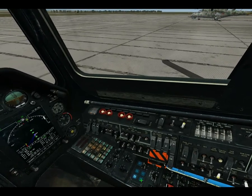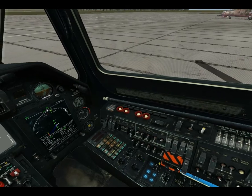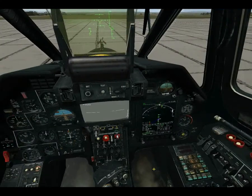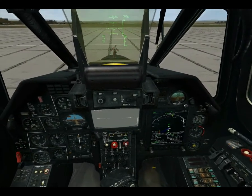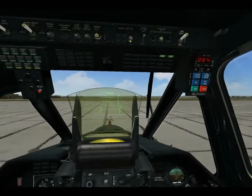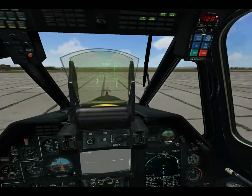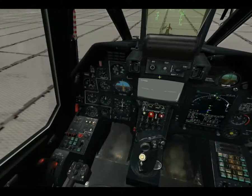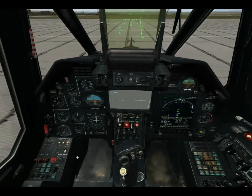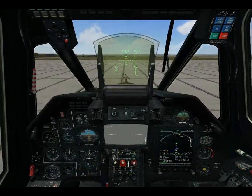Our weapon systems are on. I'm going to turn on the autopilot dampeners and the flight director. Since it's just me, there's no need to turn on the data link system, which is right here. I'm going to turn on the dust protection system, programming my sequence there. And I always put the laser to standby right there before I take off. I believe that's it — we should be ready to go.